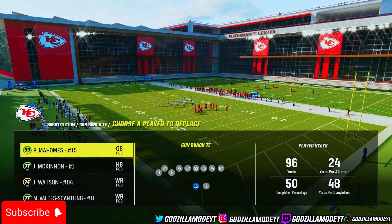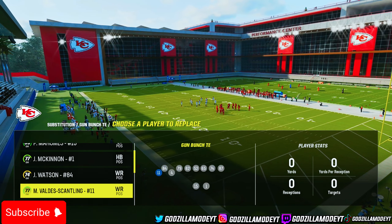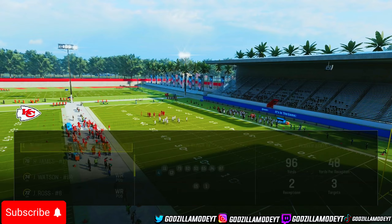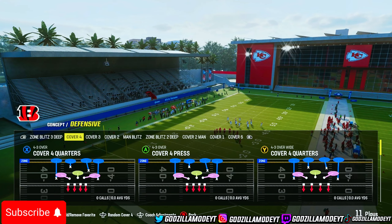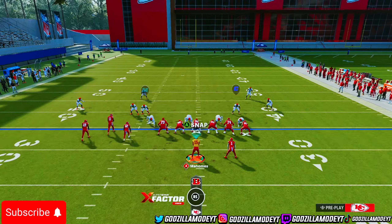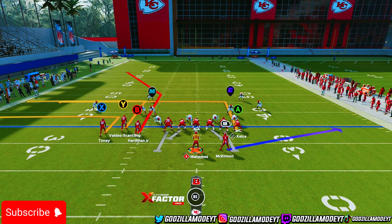A lot of people like to run Cover 4 — it's like the best passing defense in the game. What you want to do is put your fastest receiver here, put your best route-running receiver here — I'm putting MVS there — and then put Tony there. Then come out and play Triple Out. Cover 4 is without question the best passing defense, so you want to run this to the wide side of the field. My QB is Mahomes on the right side, so I'm gonna run this play to the left side.